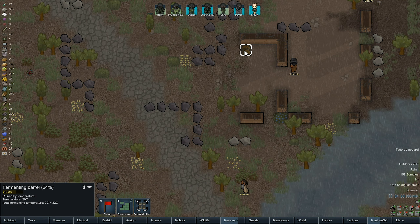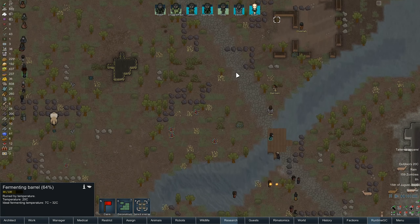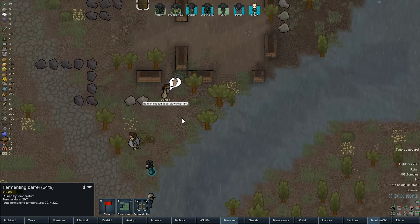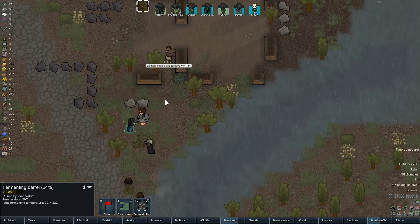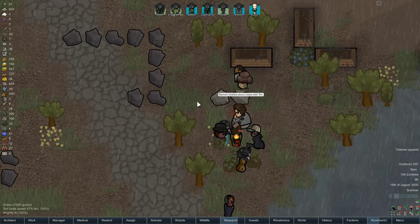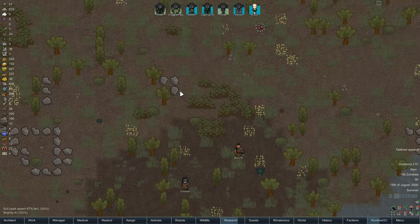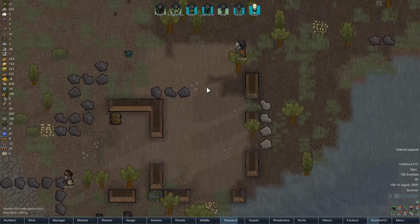There's a fermenting barrel out there — how have I never noticed that before? I could get alcohol. You might want to stop shooting at Tim — you're actually catching up with him. Tim is definitely in trouble. Are the rest of them just going to hang around now, or are they going to try and defend? This electric one is ruining everyone's day.